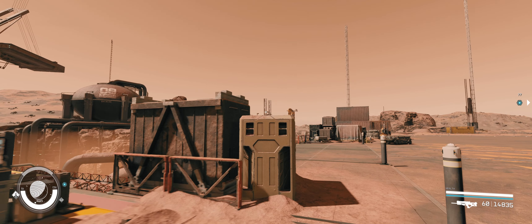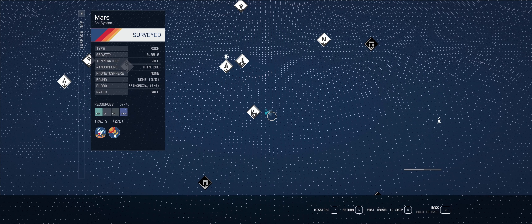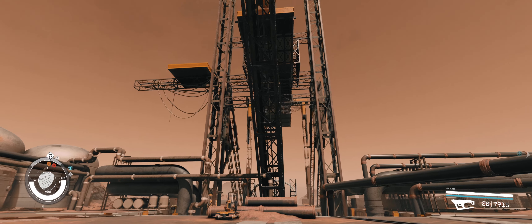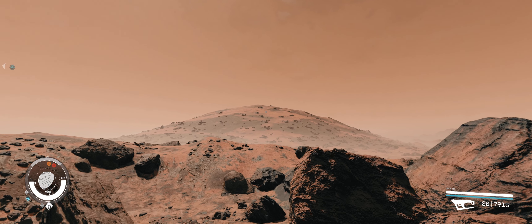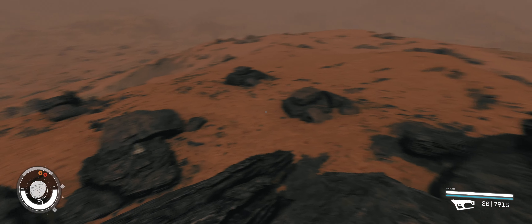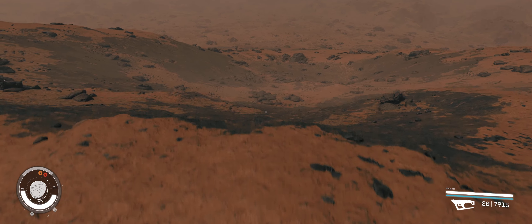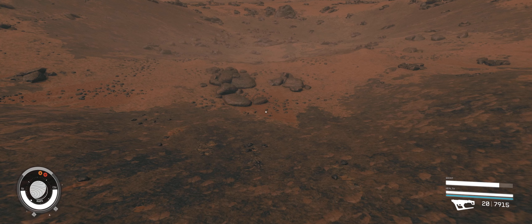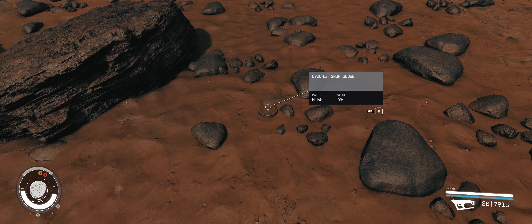An easier way for some can be to head over to the fracking station in the distance first. Once there, head to the top of the hill in the direction that the long structure is facing away from the fracking station. Once at the top, you will be able to see Cydonia in the distance behind you. You will have to go downhill from here, into the right eye of the face. There are no quests or landmarkers, so you will have to use visual cues and follow the path on screen. Near some rocks, you will find your Cydonia snow globe.